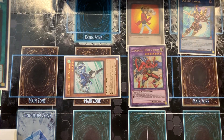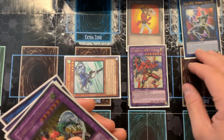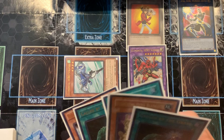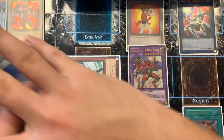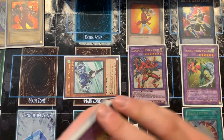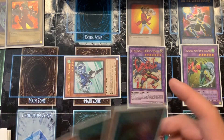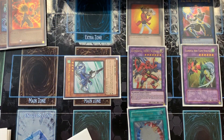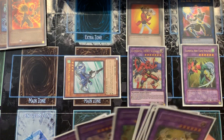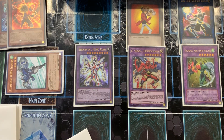I take one Sunrise and Infernal Divisor and put out Wonder Wall. Then I activate Miracle Fusion, fusing Avian and Burstinatrix from my graveyard — removing them from play — to special summon Flame Wingman to the zone Wonder Wall points to. That recovers Miracle Fusion. I activate that same Miracle Fusion again, removing three elemental heroes from play, and summon Elemental Hero Core. The final board is one Core, one Sunrise, and an OG hero.